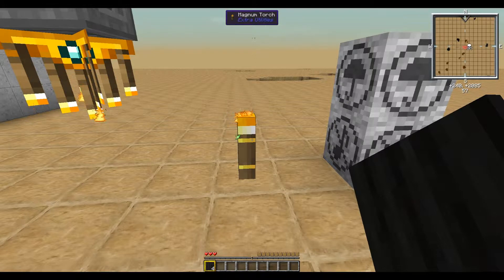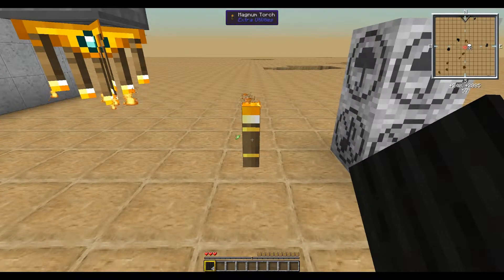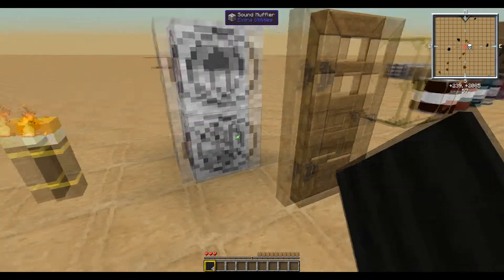Next up we have the Magnum Torch, which will produce the same light level or a little bit better than the Chandelier. It also has the added benefit — aside from being extremely expensive — of stopping all mob spawns within a 64 block radius.